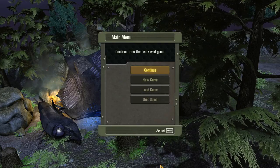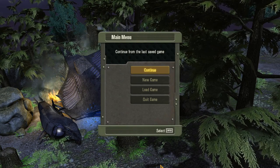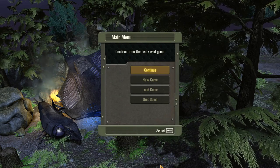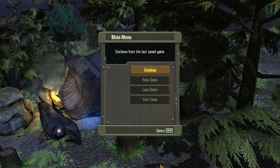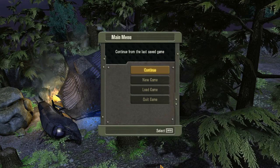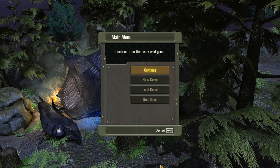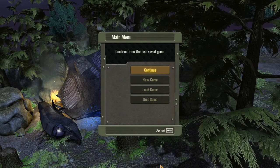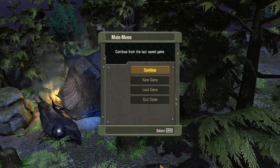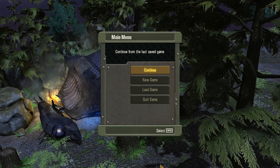Hi everybody, Prototype Jim here and welcome back. We're starting a new series today of a very old game - literally it's been 10 years since this game came out. It's based on the TV series called Falling Skies. I remember watching it when I was young but can barely remember anything about it, but they had a turn-based strategy game come out so I thought I'd give it a try.